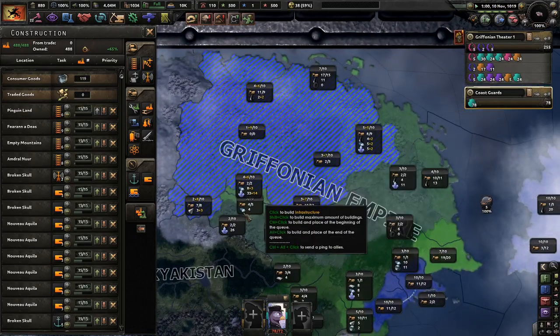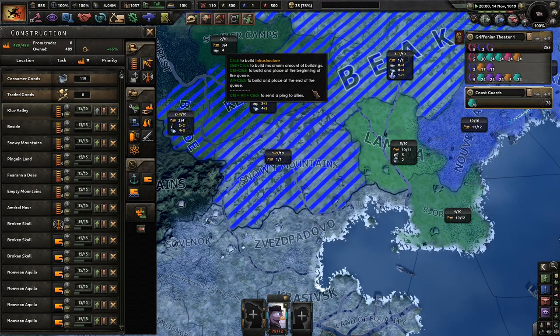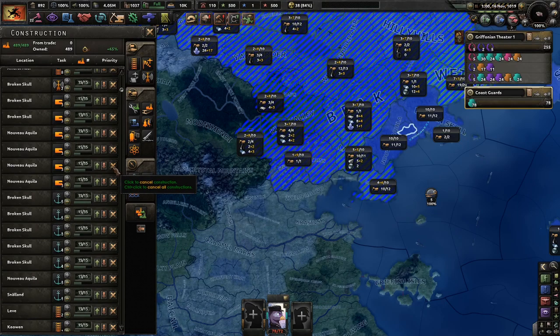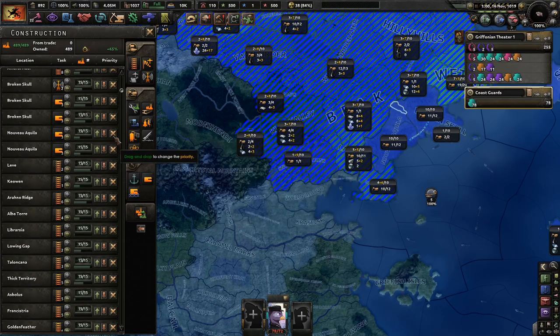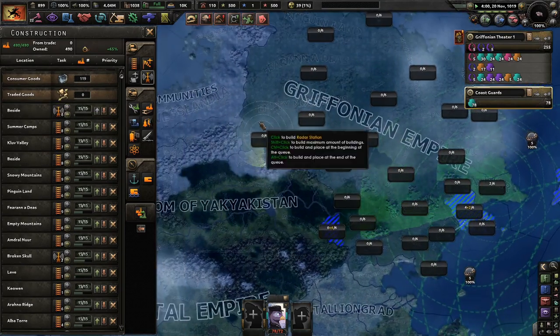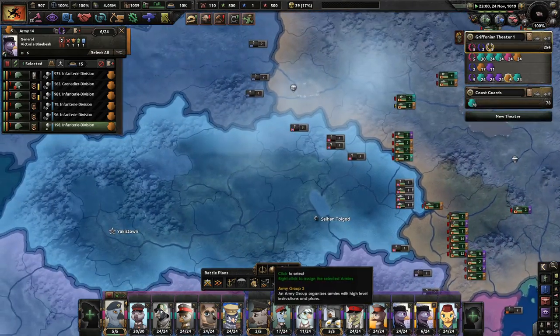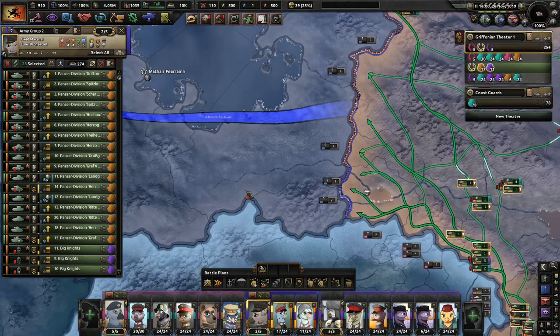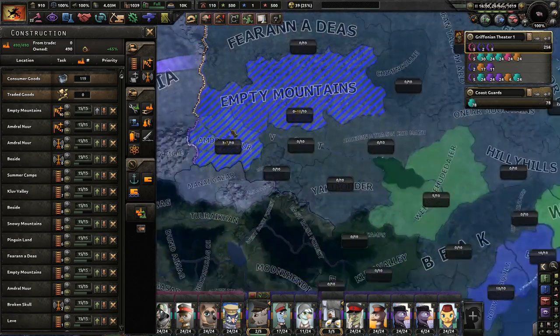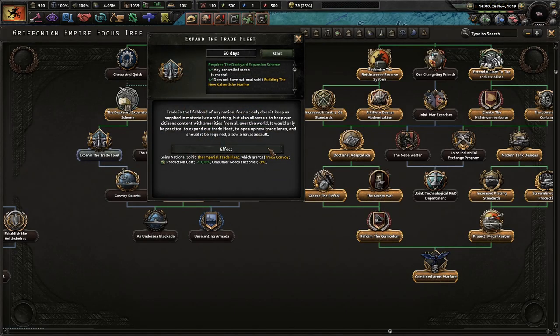Now we've got a little bit of time before we go to the Polar Bear Communities. The World of Equestria is probably going to be pretty bad, to be honest. We already have so much land there. Expand the Trade Fleet — trade is the lifeblood of any nation, for not only does it keep us supplied in material when lacking, but also allows us to keep our citizens content with amenities from all over the world. It would only be practical to expand our Trade Fleet, open up new trade lanes, and if required, allow a naval assault.